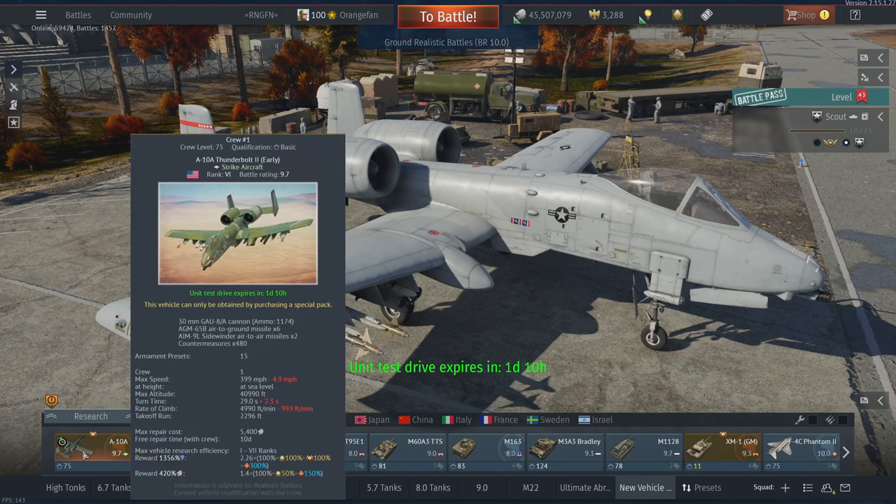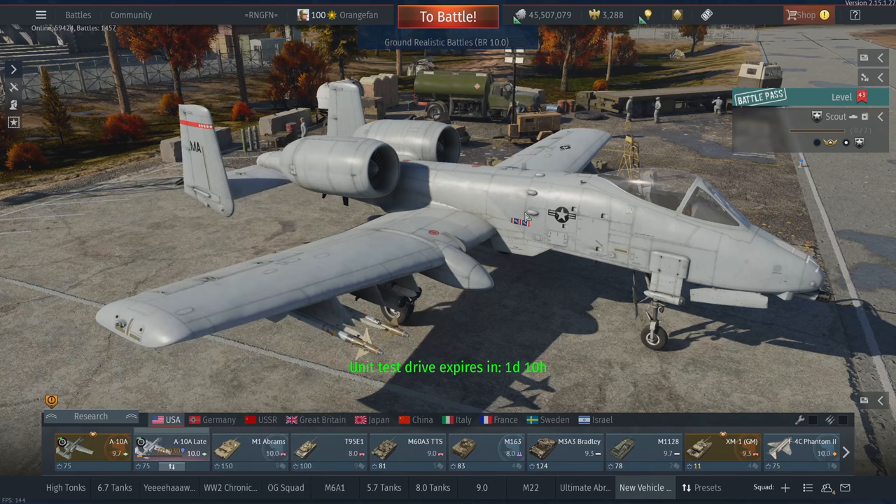The A-10A early premium gets the GBU-8A laser guided bombs, which the late version does not get. The late version gets AGM-65 Delta Mavericks as opposed to Bravo versions on the premium — so better Mavericks. Different camouflages are mostly the other differences.